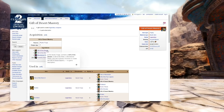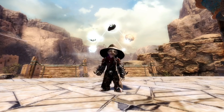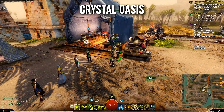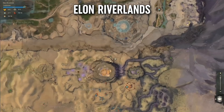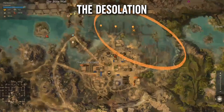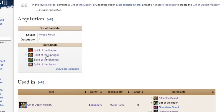Now we need a Gift of Desert Mastery. The first item, Gift of the Desert, is made with gifts of the oasis, highlands, riverlands, and desolation. You will need full map completion of these zones to make these purchases — they are each bought with heart vendors, meaning do the heart, then purchase the item. The vendors are Priestess Karima at Amnoon Farms in the Crystal Oasis, Tendaji at Diviner's Reach in the Desert Highlands, Follower Zun at Skyward Reach in the Elon Riverlands, and Keisha Odili at the Bone Strand in the Desolation. Slap those four gifts together in the Mystic Forge to make the Gift of the Desert.